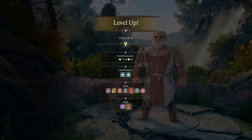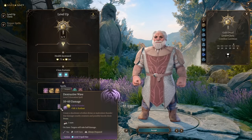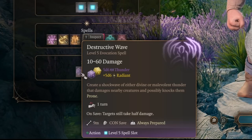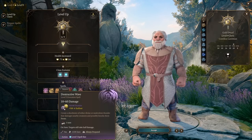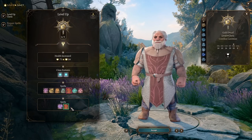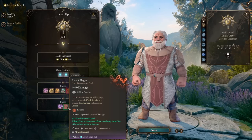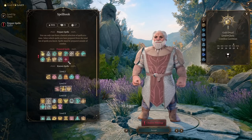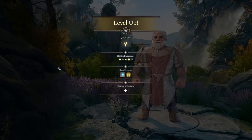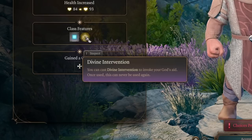At cleric level 9 we get level 5 spells, and we already have everything we need. Destructive Wave deals radiant and thunder damage and knocks enemies prone — very large damage spell — but it rolls 5d6 thunder and 5d6 radiant, so we can't maximize it with Destructive Wrath since that only maximizes lightning and thunder rolls. Insect Plague is a concentration spell that creates difficult terrain and causes disadvantage on perception checks. From level 5 spells, Mass Cure Wounds is sometimes useful, as is Greater Restoration. At level 10 we get Divine Intervention, which can only be used one time per game — never available again after use.